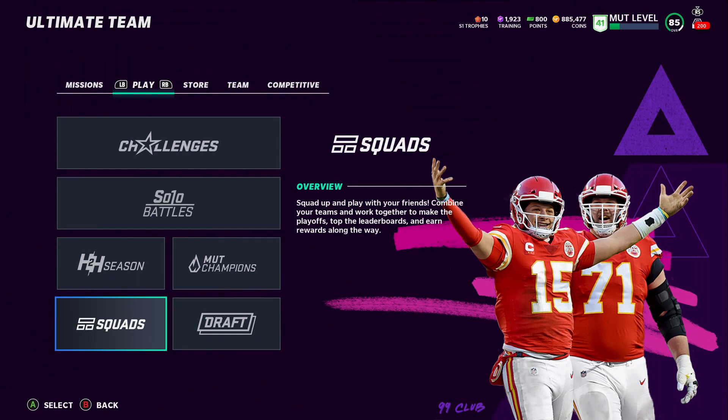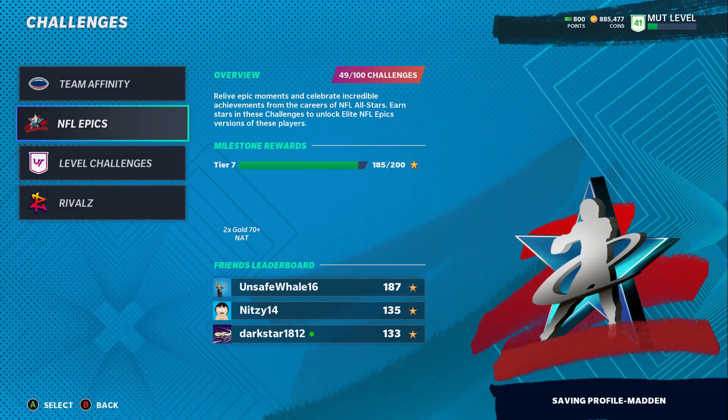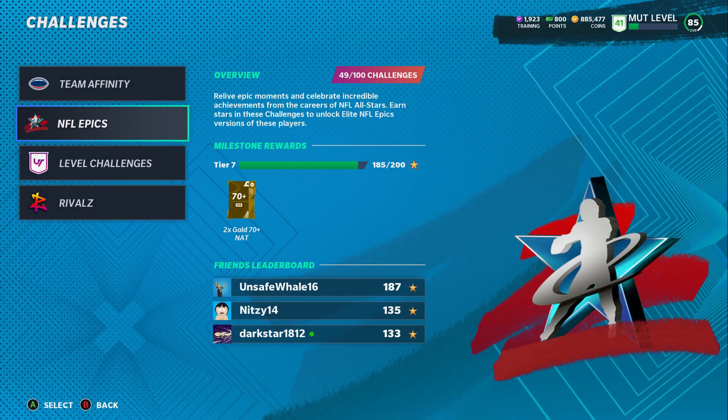Hey, what's going on everybody, Shocker Game in here bringing you guys another Madden 21 Ultimate Team video. Today I want to talk about the squads glitch that's been going on with the quarterback. I have a few tips to help you guys — I can't completely fix it, but I know how to make it playable.